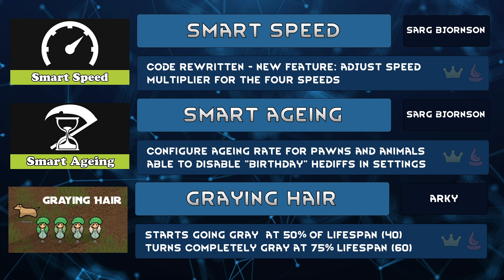Making a pawn younger with the biosculptor won't change their hair back to normal though. Use a styling station to give them a more youthful look.